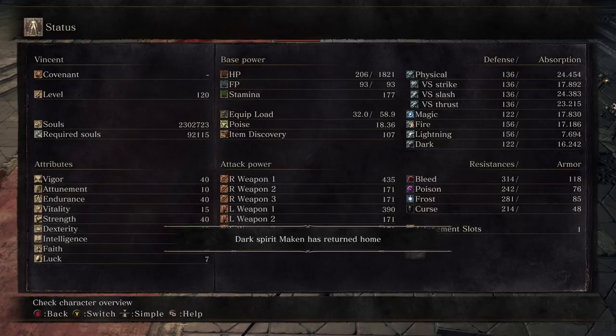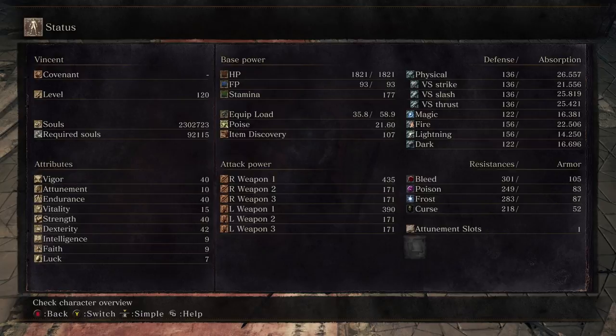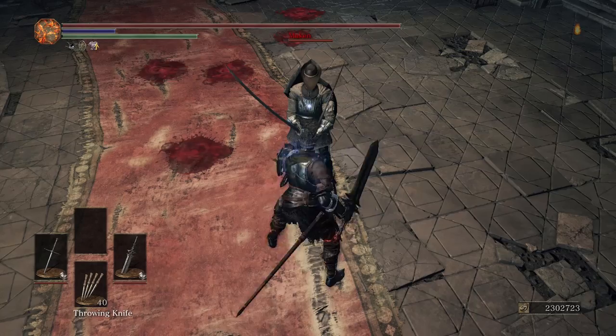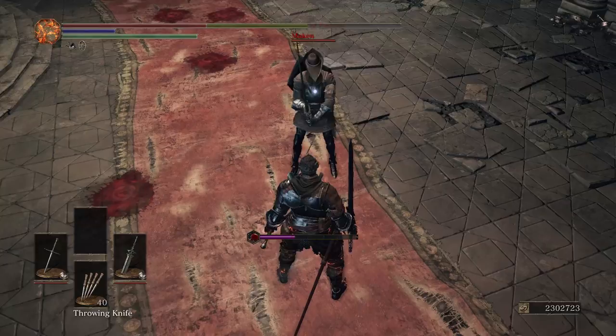Let's see if extra armor will help me take an extra hit. I'm using the Knight's set with around 2% more absorption, and I'm also using Lloyd's Shield Ring to see if it will help. The answer is no — it still doesn't allow me to withstand 7 hits from the Carthus curved sword, which is disappointing.